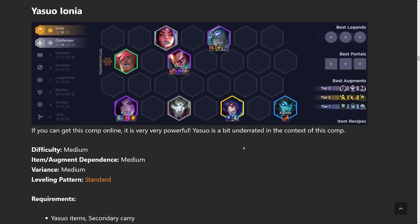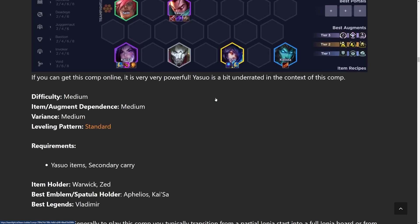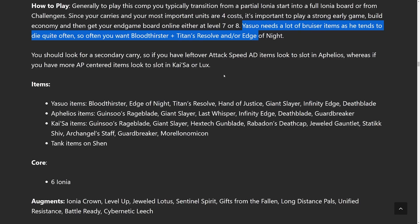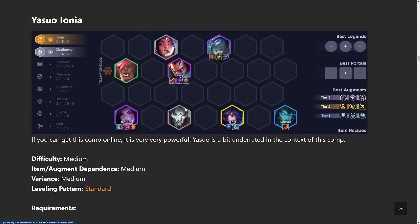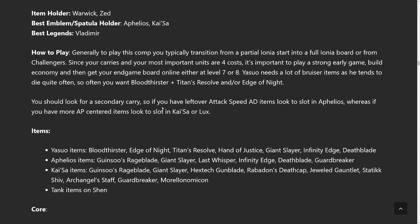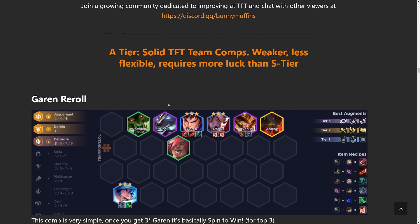Make sure to focus items on Yasuo because the difference between one star and two star Yasuo is massive — one star Yasuo ults once then dies, two star Yasuo gets like five ults in. You could also play this comp with Aphelios: run six Ionia and replace Kaisa with Aphelios if you get a lot of AD items. Take out two Challengers and add in Aphelios and Taric — you still get Deadeye from Aphelios and Jinx, you get Bastion with Taric, and throw all AD items onto Aphelios. If you get AP items go for Kaisa; if you get AD items go for Aphelios.